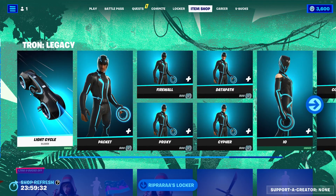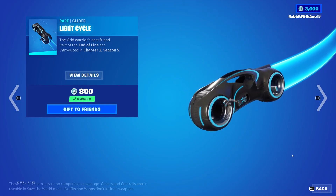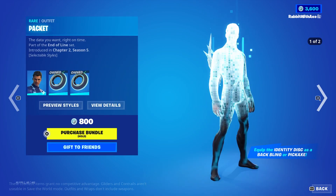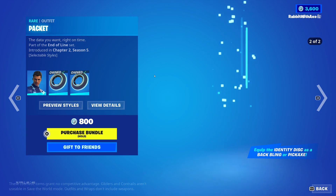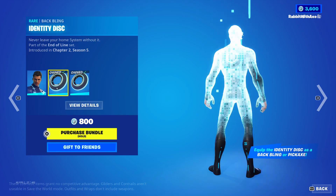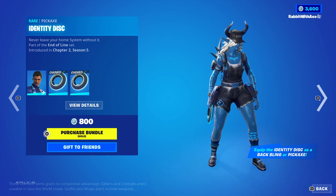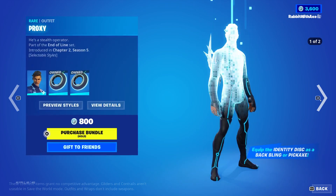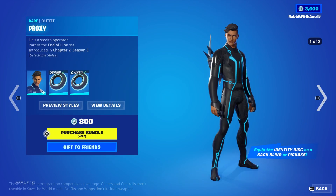The Tron stuff is back! We have the Light Cycle — I was not expecting this. We have the Packet skin and all of the skins have a helmeted style, which I'll show for the male. The Identity Disc back bling and the Identity Disc pickaxe, so all of them come with the same back bling and pickaxe. I'll show the female alternate as well for the helmet. Firewall Proxy is here too.